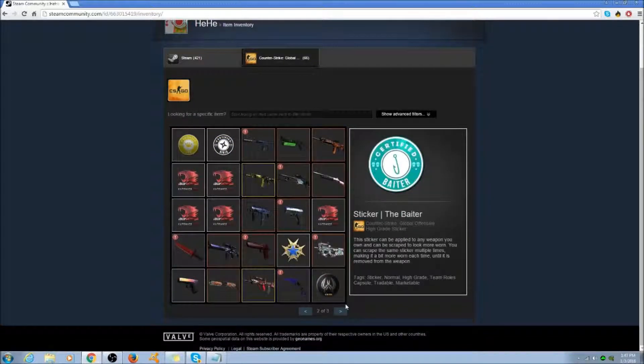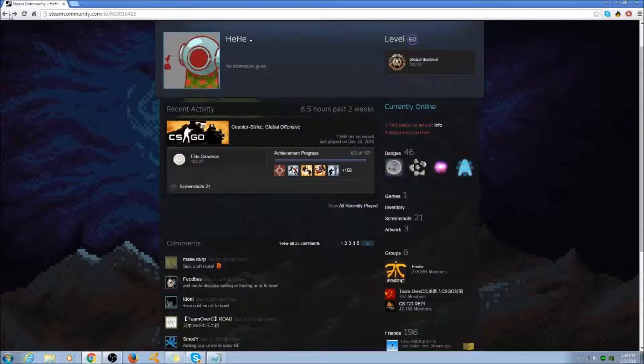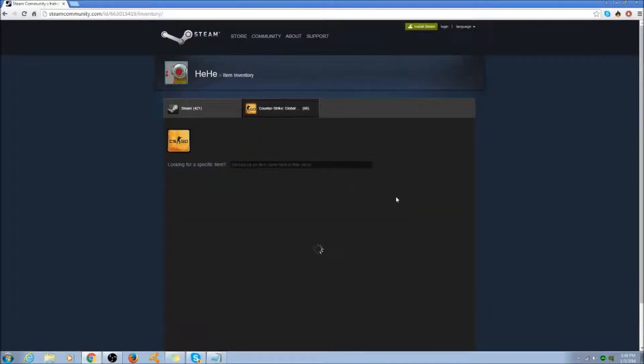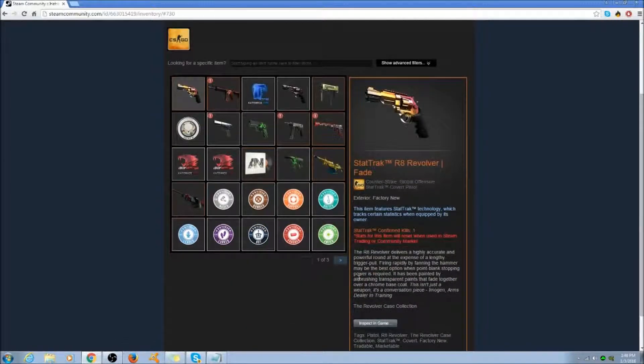This inventory is worth about $25,000, as I said before. And it got VAC banned. So now he can't sell or trade this inventory or anything, and he can't play the game anymore. Basically he has all of this money just sitting in his account that he can't use — he can't give it to friends, it's just there — which really does suck. That's why you guys don't cheat. Don't ever cheat in games. This kid lost $25,000 because he was cheating. I don't know if he traded for these or actually unboxed this kind of stuff, but you never know.